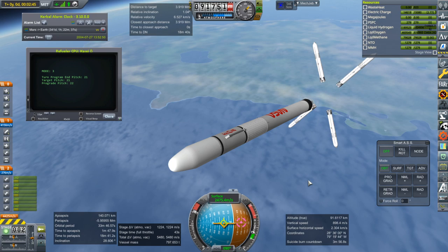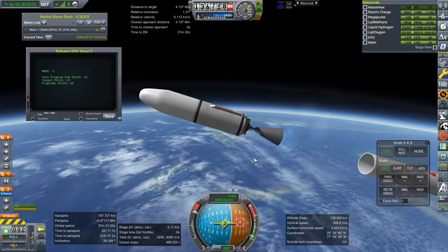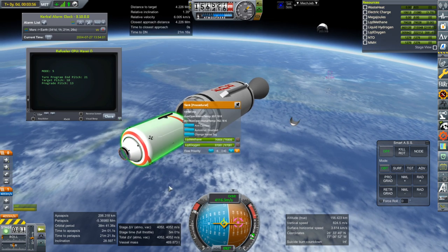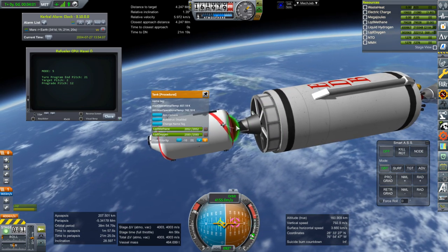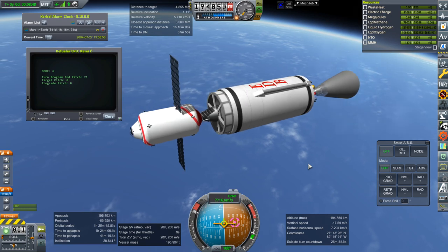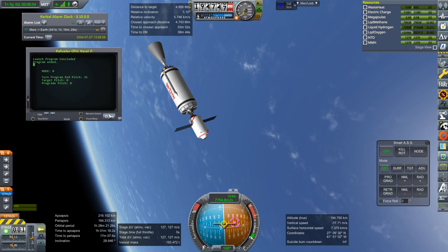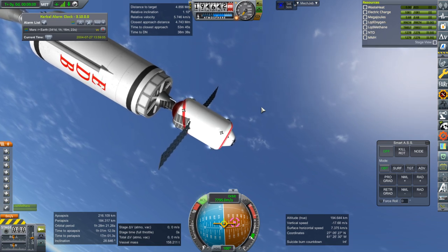The boosters are off. First stage off, second stage on. Fairing separation, and there we have the refueling vehicle. It's actually got MMH and N2O4 for the RCS — I don't remember why, possibly I didn't have methane-oxygen RCS thrusters in the install where I put this together.